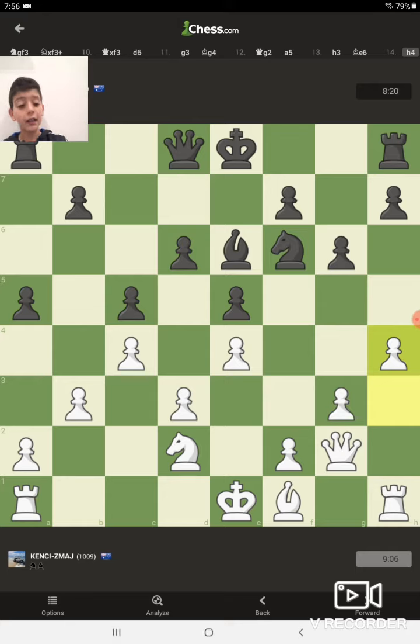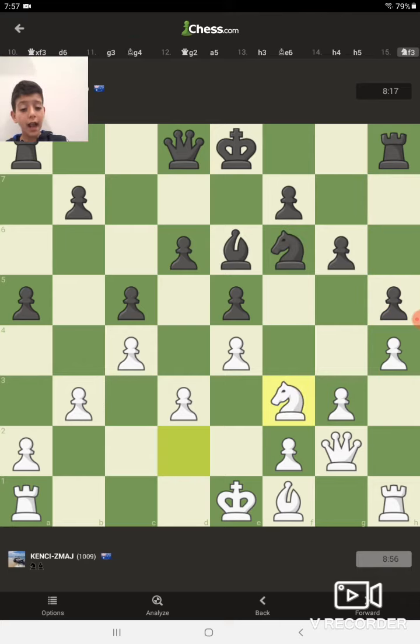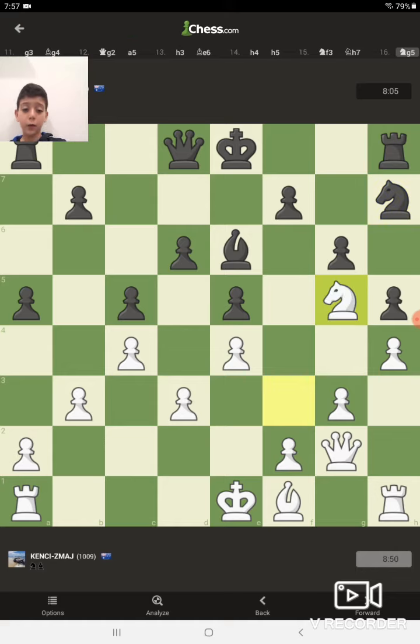He knows what I want to do and he's blocked my pawn from going higher. I don't think I want to wreck the pawn structure by pushing my G-file pawn to G4, so for now I'll just leave it. I'm going to move my knight over to F3, then go to G5 if it works out. He knew I wanted to go to G5 and moves his knight to H7. Doesn't matter — I have a pawn protecting my knight, so I'm going to move attacking his knight, and even if he takes, I've still got backup.